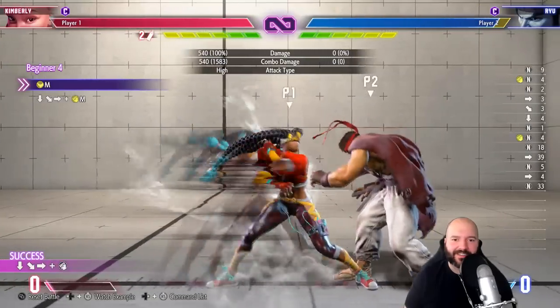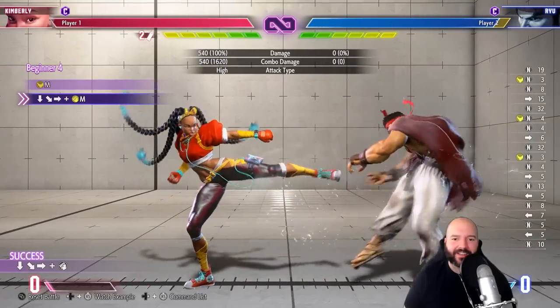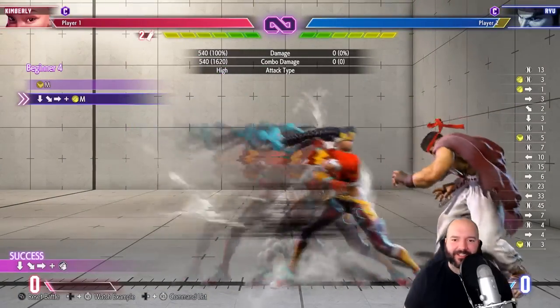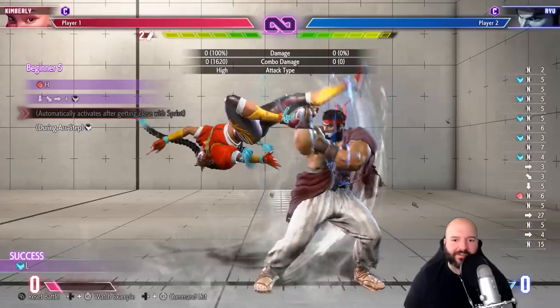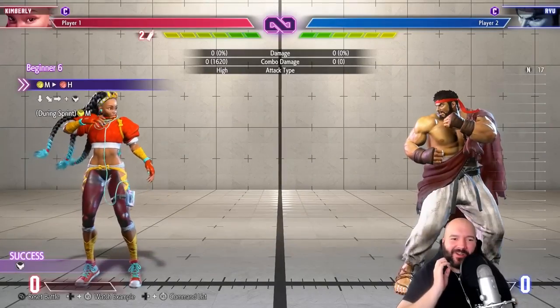A little side switch action, two-piece cancel here. It's really crazy that she can special cancel her far medium kick — that is actually such a powerful tool. I don't really know how this move works, which is a real problem when I play this character online — I get owned by that move.